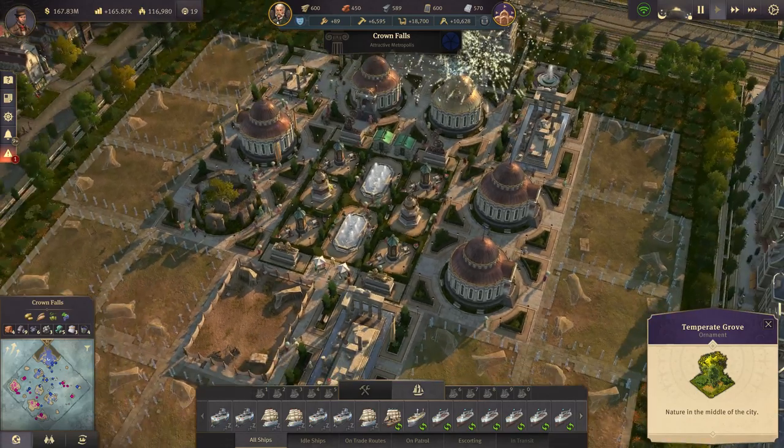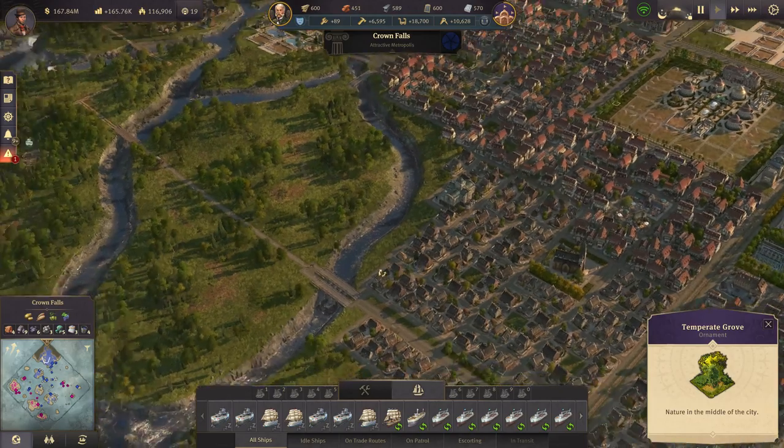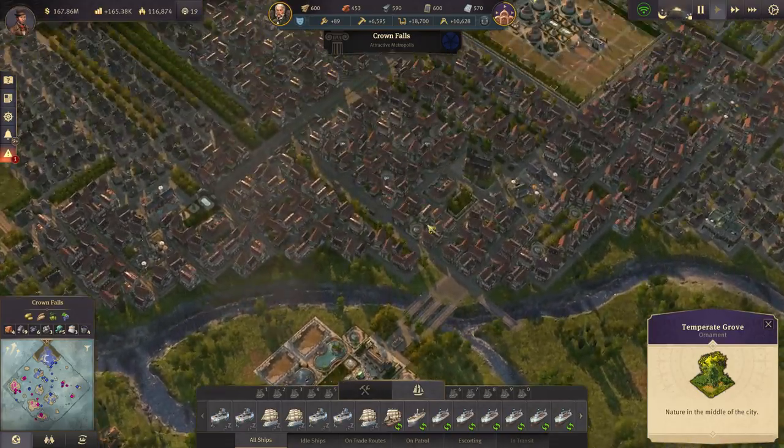So that's just one of them again — it has a beautiful place there in the middle. I like that. And of course also the zoo, which is just looking pitiful at this point. It has nothing around it. So we definitely also need to look at that.